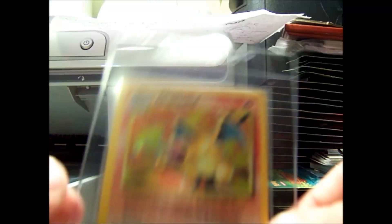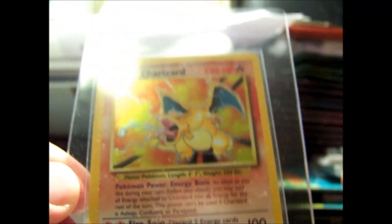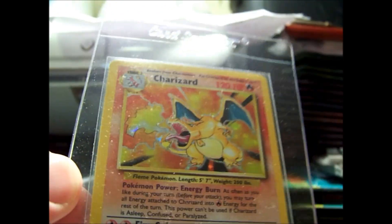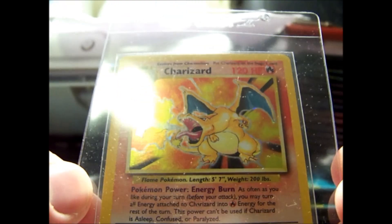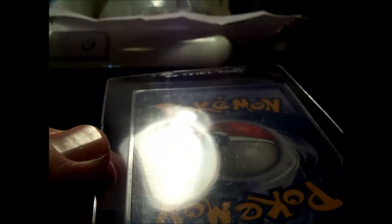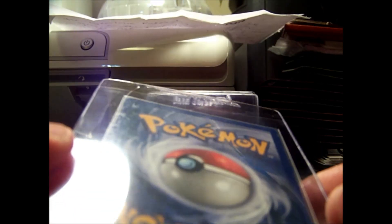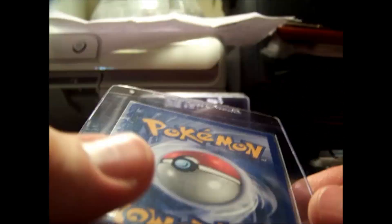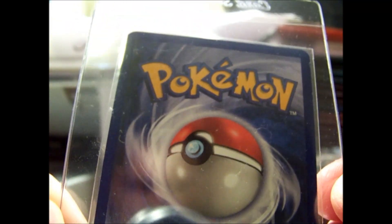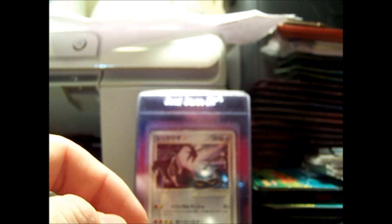And then lastly, we have — not a First Edition — just a Base Set Charizard. I love this card. This one I would actually consider mint — it's like brand new. There are only a tiny few pieces of like lightning on the edges, and a lot of the time they come out of packs that way, so I guess we just have to deal with it.